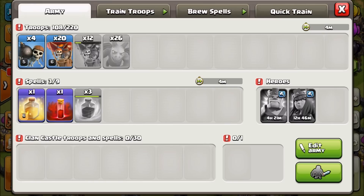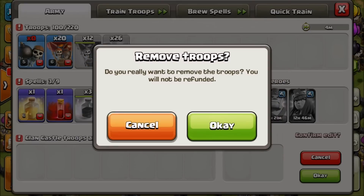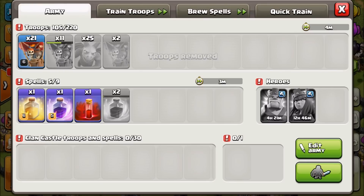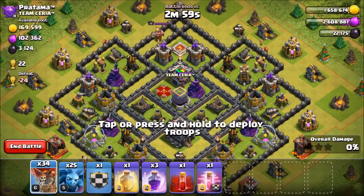Going out for one more Loonion raid. I'm going to remove those wall breakers since we don't need them — drop one minion and add a couple extra balloons instead, so we're not adding dark elixir costs. That first base was pretty easy especially with the bows down, so let's go out again with Loonion and confirm it's really plausible.